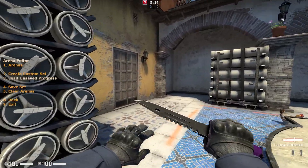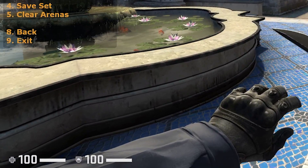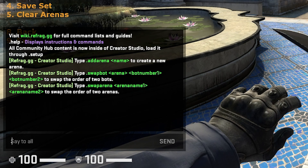But without an arena, we won't be able to do anything. So let's quickly add an arena by typing .addarena and then the name of our arena. I'm going to be making a B-site defender themed arena, so let's just make this first one 'second oranges'.